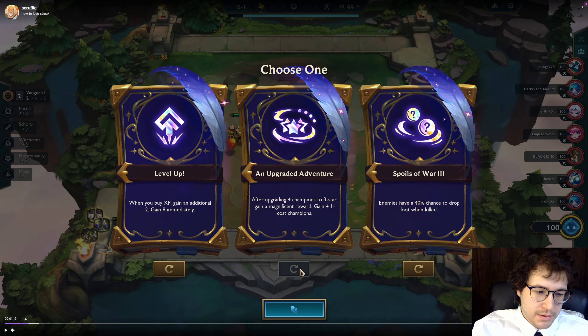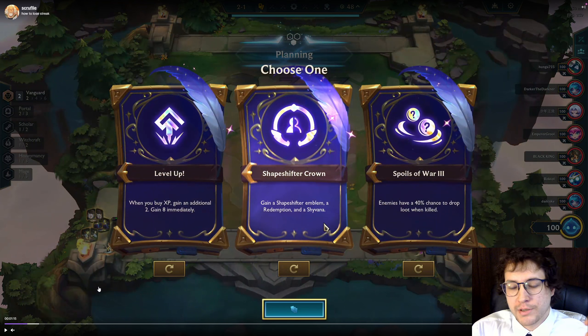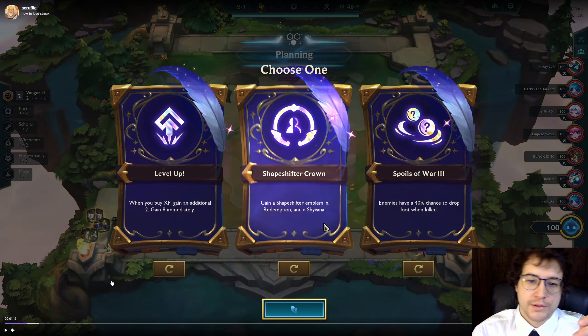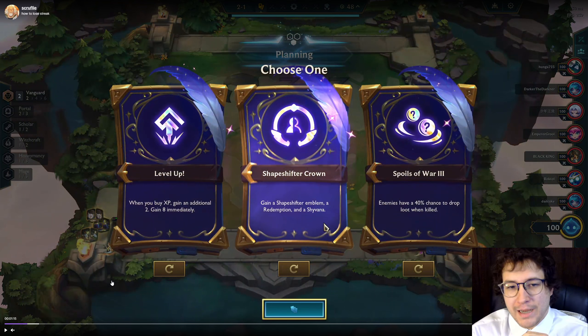We'll go over some augment choices so you guys can learn what I'm thinking. Looking at our board, we didn't have any shapeshifters so shapeshifter emblem wouldn't be good. What I'd recommend on 2-1 if you really want to improve is you want to be looking for an econ augment — something that gives you gold to get your snowball moving. You don't want a big combat augment super early unless it's like the attack speed one that scales into a gold or prismatic value. So we're not taking shapeshifter crown.